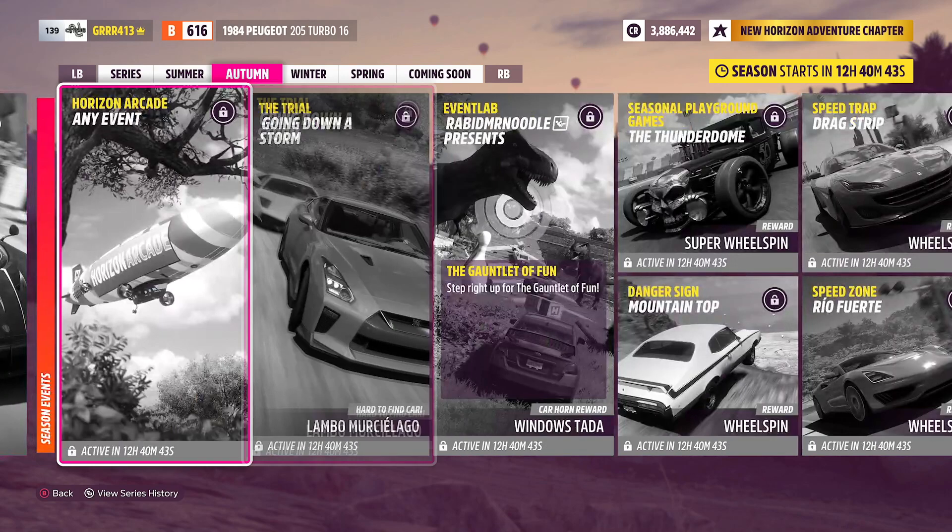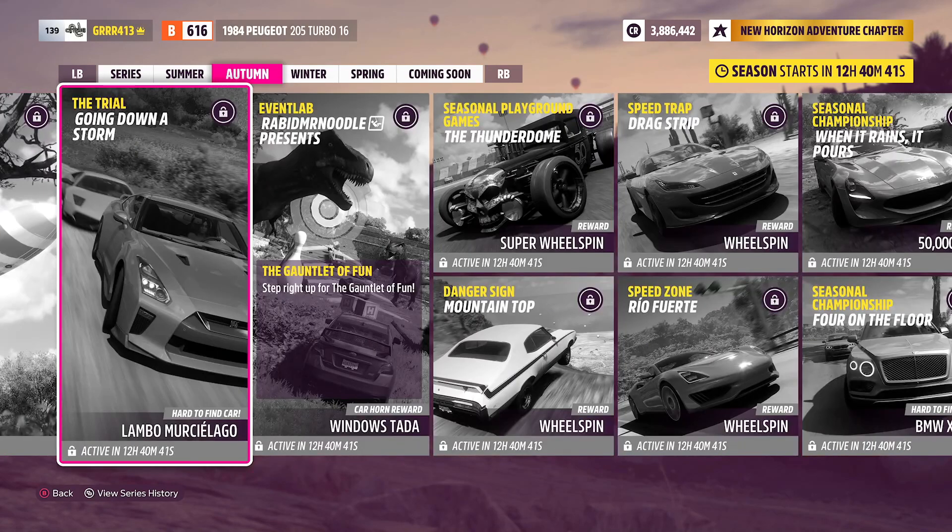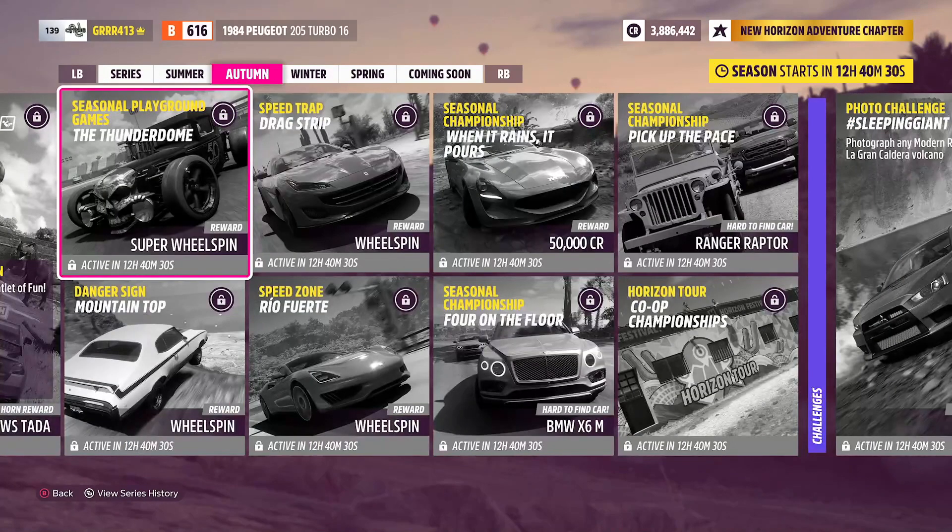Moving on down the line, you can get a Lamborghini Murcielago from Going Down a Storm, and that is currently a wheel spin exclusive. So if you do this week's trial, you'll go ahead and get yourself a nice Lamborghini Murcielago. Moving on, we also have the Seasonal Playground Games where you can get yourself a nice super wheel spin. That ain't too bad.